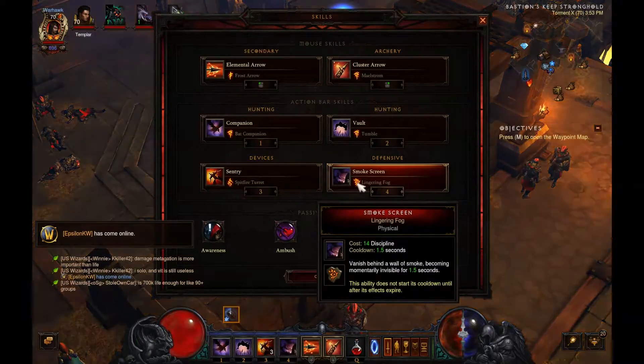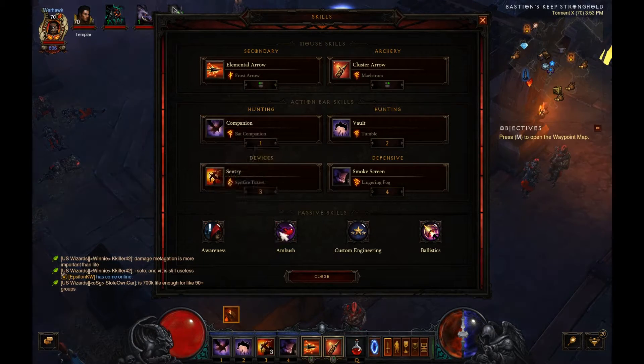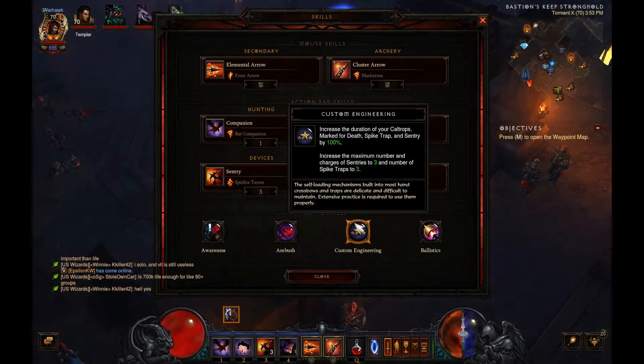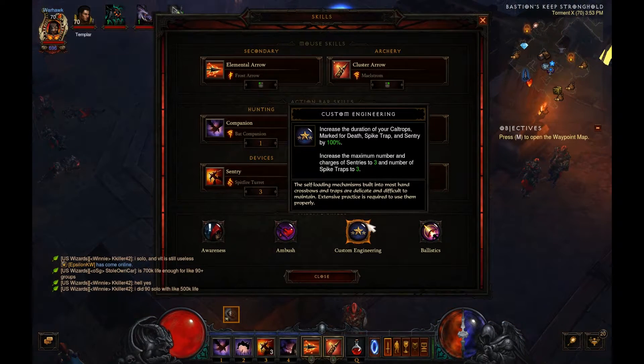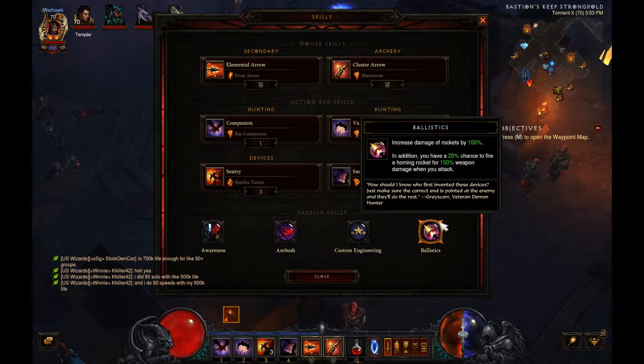Smoke screen — I never use that, it's just an extra skill. Awareness is kind of pointless considering you can't get close to anybody. Ambush for more damage. Engineering, so your sentries last longer and then you can have an additional one. Ballistics, so your sentries do more damage with the rockets and you have a chance to shoot out rockets as well for more damage.